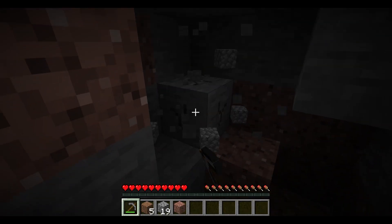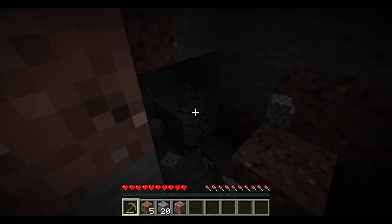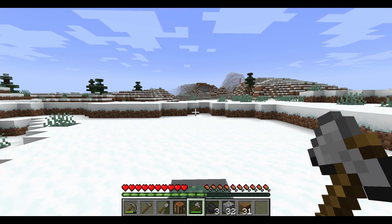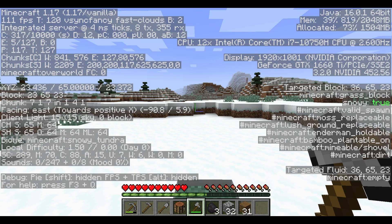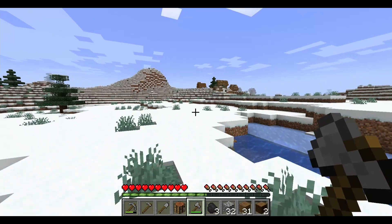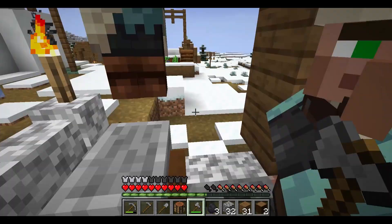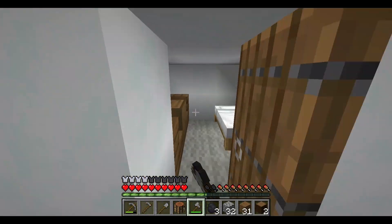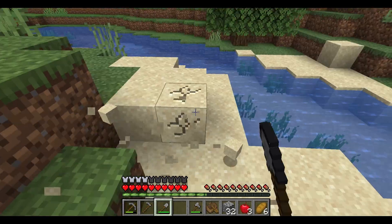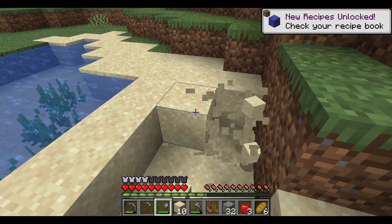We want to mine a lot of stone right now — ultimately we'll need several stacks because we're going to be building a lot of pickaxes, but for now just grab half a stack or so. Now with a full set of stone tools, I'll turn coordinates on and head straight toward 1500,0. There's a village — I'll take a brief detour to get stuff from it, including a bed. I also found some sand next to a river, so I'm getting about a stack of it.